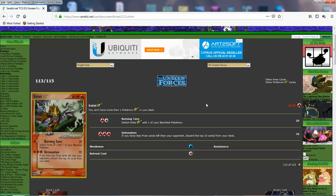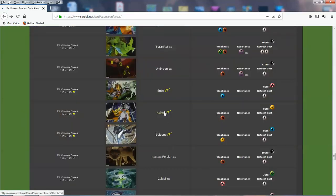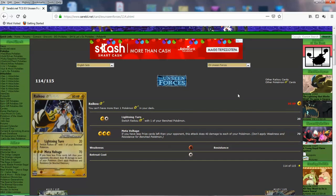Entei might be good if you're losing as a fire tech — if you can accelerate fire energies on it. Then Raikou Gold Star — I love this claw art. It has 80 HP and 1 retreat. Lightning Turn is the same hit and switch thing. Meta Voltage: if you have fewer prize cards than your opponent, this attack does 40 damage to each of your Pokemon. You can combine this with Pokemon that benefit from getting hurt, but it's still a rough effect — 3 lightning energy for 70 damage.